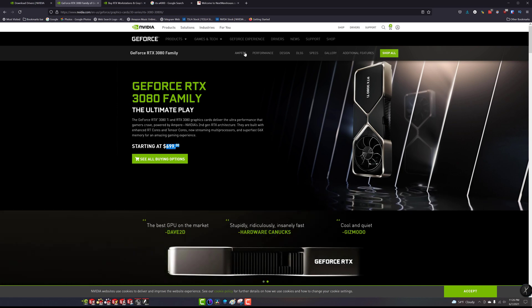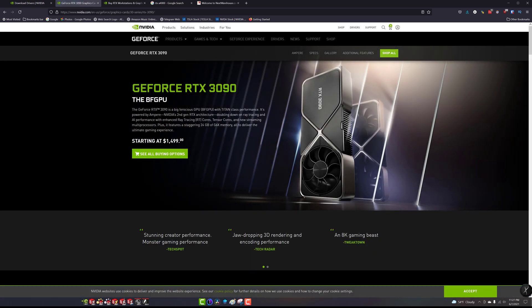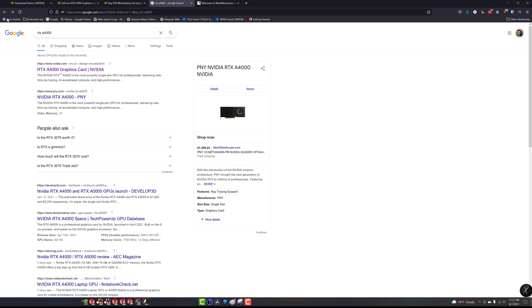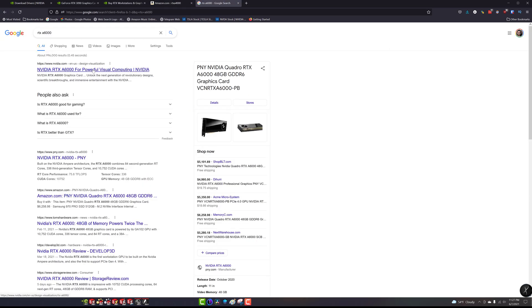Stepping this up one more time, we look at the 3090 series. A 3090 is about $1,400 retail, and you look at an A6000 for about $5,000 — $5,500 last time I saw it. Yeah, about $5,000 to $5,300, with scalpers at $6,200 and so on. Essentially you get 48 gigs of RAM instead of the 24 gigs max on a 3090, which you can definitely use 48 gigs in the engineering world. I don't know if you can use 48 gigs in the gaming world yet — I've checked, but it's not there.